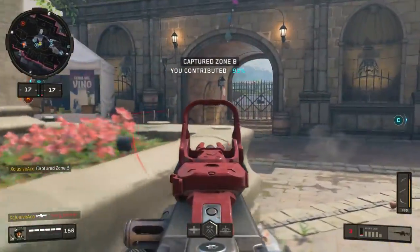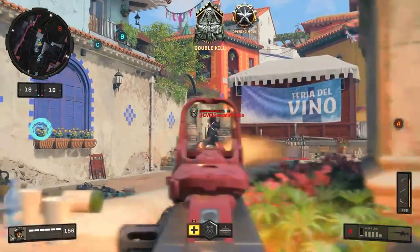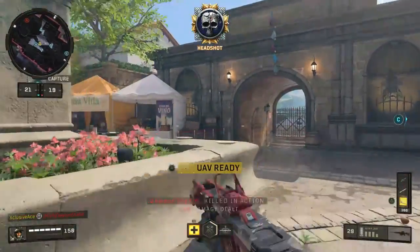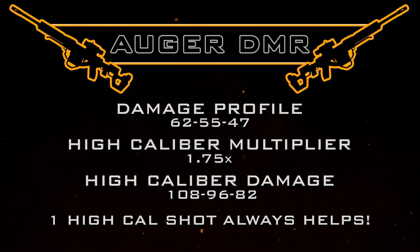But with high caliber, we get a great multiplier — especially considering the already high damage profile of the Augur. We get a high caliber damage multiplier of 1.75, which takes our damage within the high caliber zones to 108, 96, 82 — extremely high, very, very powerful. With this, just landing one of your shots in a high caliber zone, while the other shot can hit anywhere in the body, will always reduce the number of shots to kill.